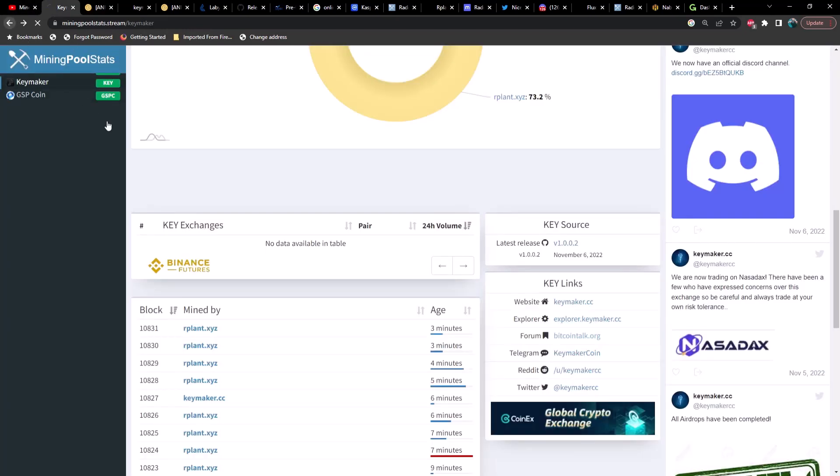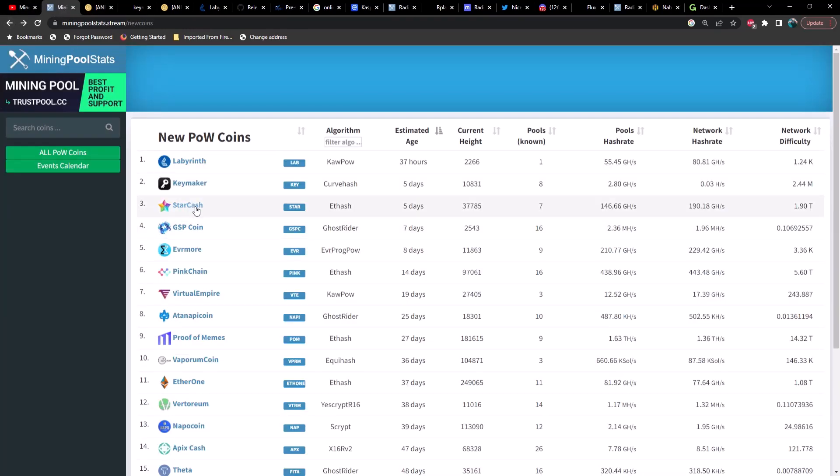Going back to the new GPU-mineable coins: we've got EthHash with Star Cash, CurveHash with Keymaker, and KawPoW with Labyrinth. It's very interesting they decided to go with KawPoW. I'll give them the benefit of the doubt, but I probably won't be mining Labyrinth until I can get the wallet installed on a virtual machine.